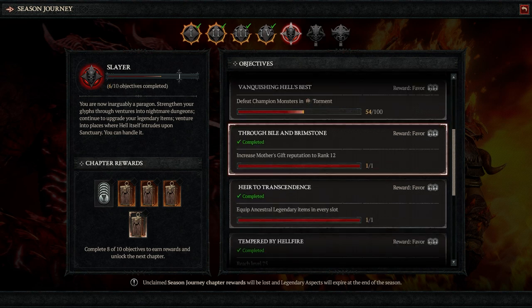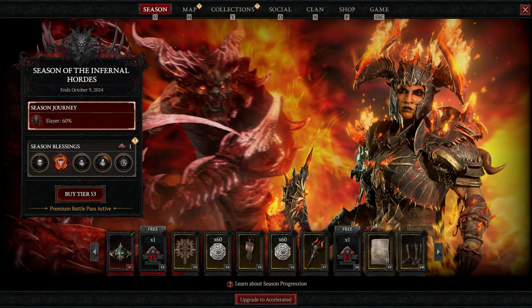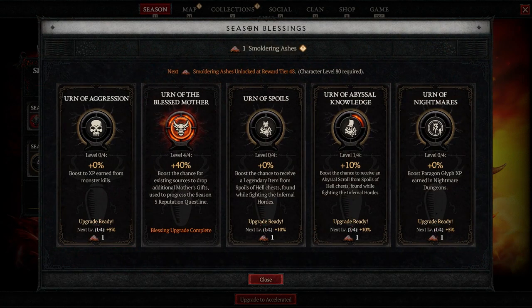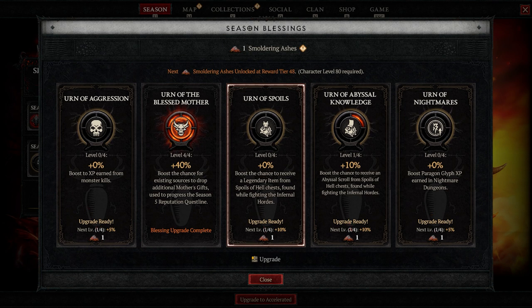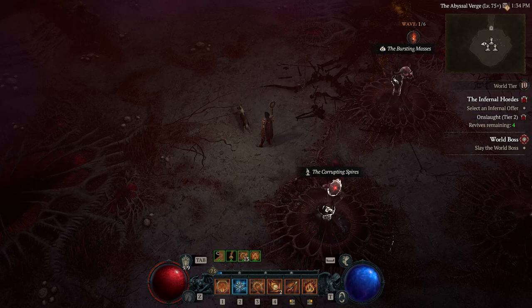We're at level 75 — pretty basic. We got a season's blessing; it's up to you where you want to put them. I would definitely fill up the Blessed Mother one first, but it's up to you.